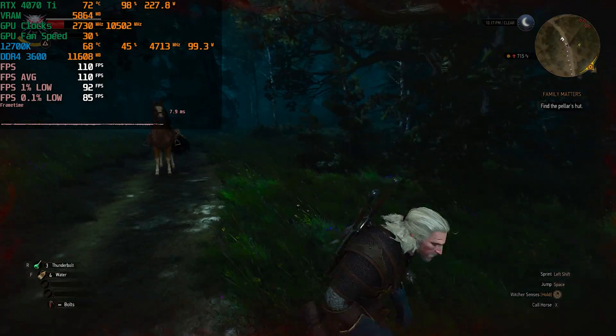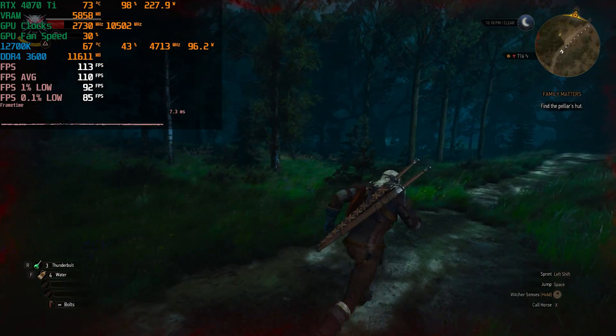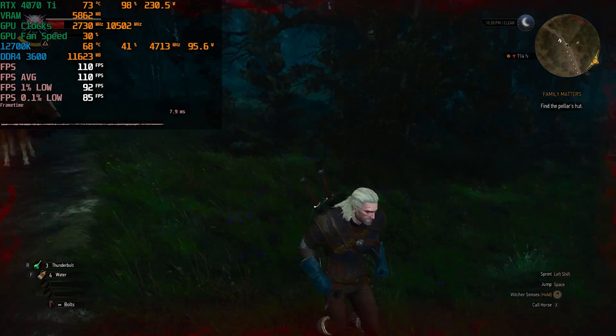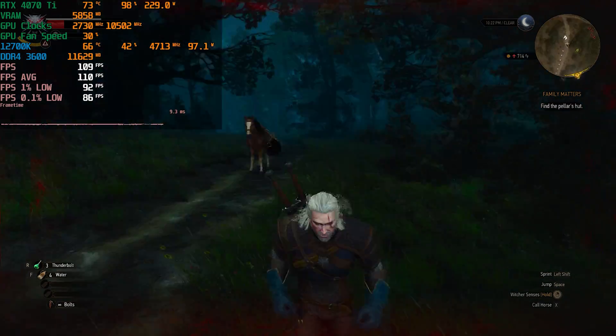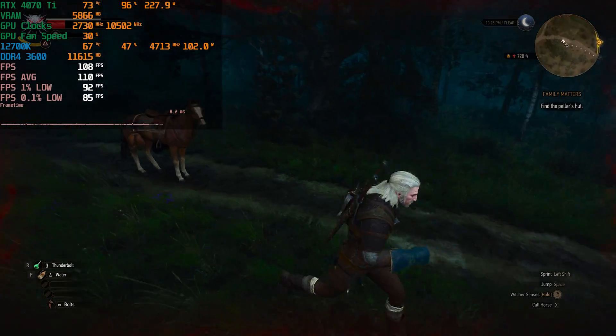You can see that our stuttering has also improved — this actually helps when you are CPU bound or GPU bound. So if you want a high refresh rate experience at 1080p with ray tracing on ultra, DLSS Quality and frame generation is the way to go. We've got an average of 110 frames per second, one percent lows sitting at 92, and 0.1 percent lows sitting at 86.